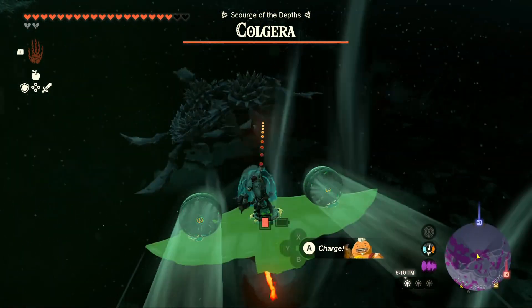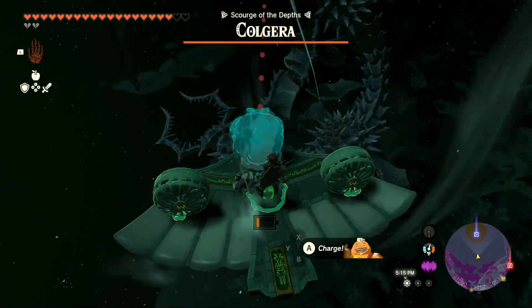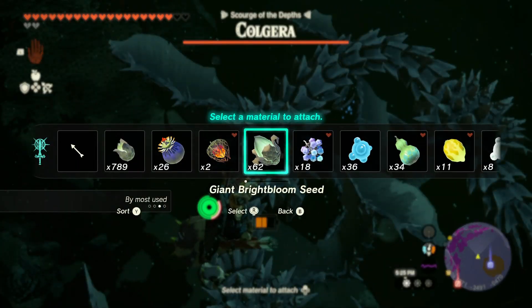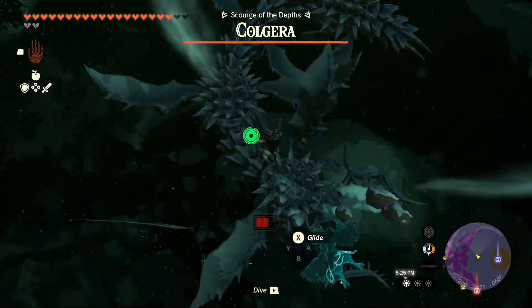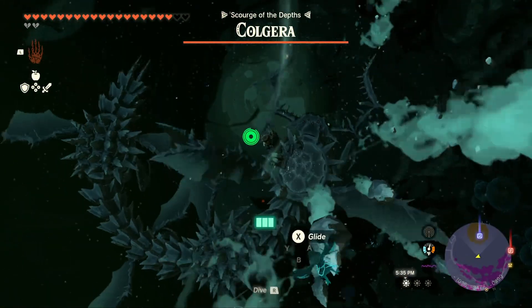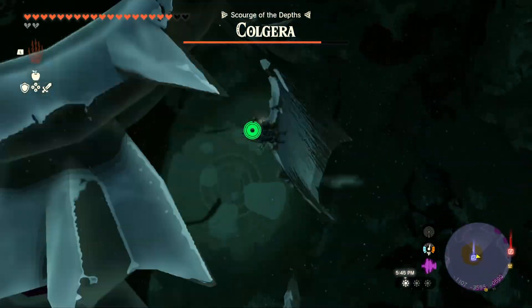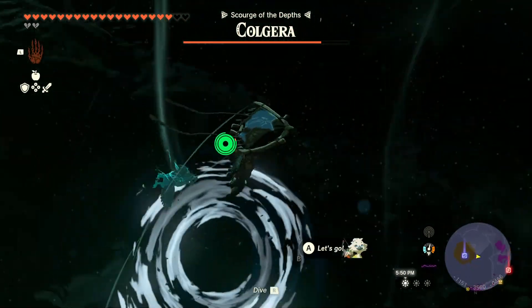This here is the Colgera — that is its name. Let's see how we do on this boss fight. I think we've got to destroy the bottom source with a bomb flower. Oh wait — I remember now. You shoot the jet tail right out of its top. Once that's removed, you go in and take it down. It's started by creating portals.